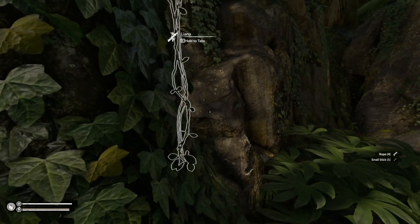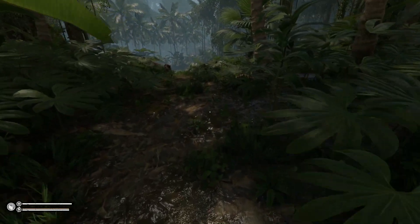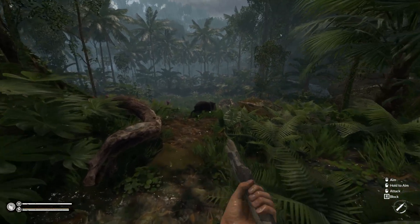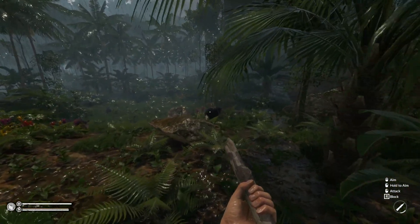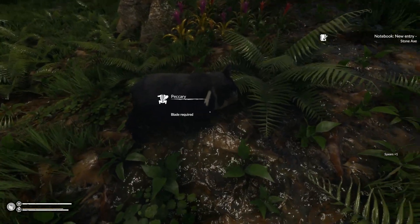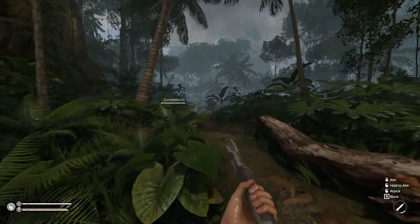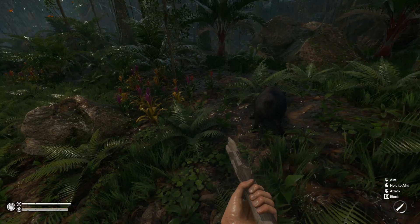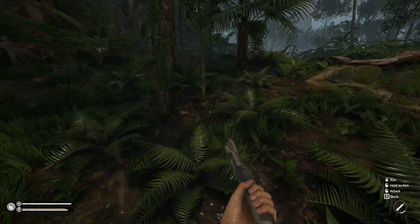I'm just gathering some rope and stuff for us. Whatever our settings are, I'm assuming they're not easy mode, so we're going to need a fire. Here's a peccary — let me see if I can get it. Getting some bones early on is going to be helpful. Come over here, come down to the little dip and harvest up this peccary I just killed so we get the bones.